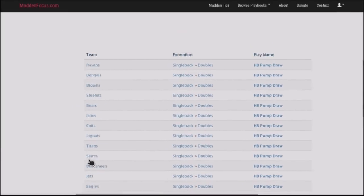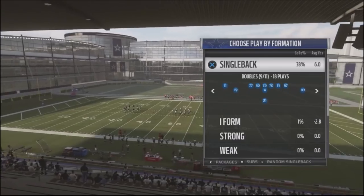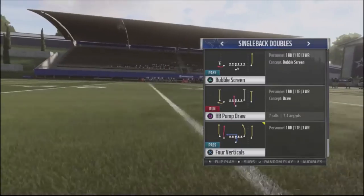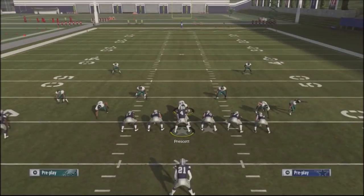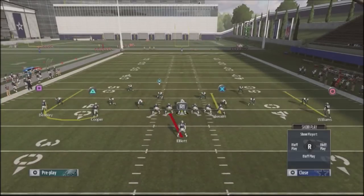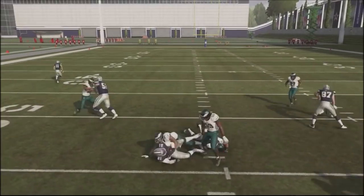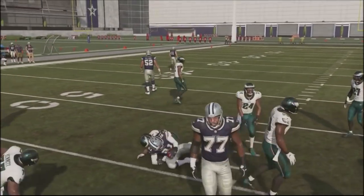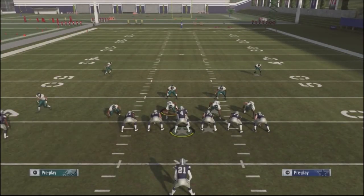You can throw this in your scheme against anybody who likes to use a lot of zone coverages and fall back — it's easy, easy yards. So once again, it's out of the doubles, and the play we're going to be looking at is the halfback pump draw. It's going to be used against any kind of defense your opponent likes to use. Most people will go ahead and do underneath coverage and bring their guys down in the box, and all we're going to do is read the blockers, whether we're going to go to the left or the right of the center.